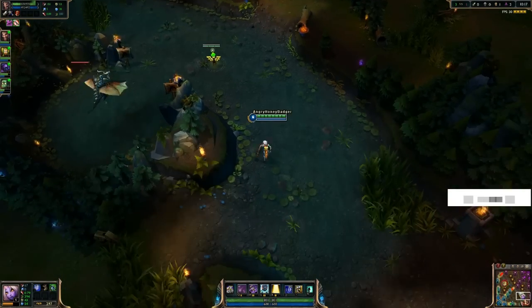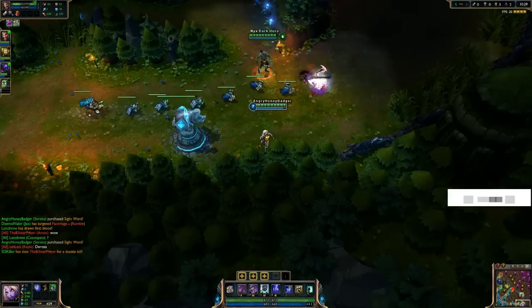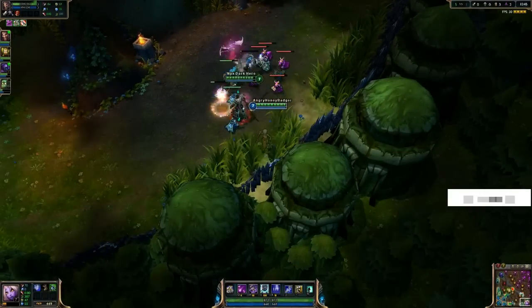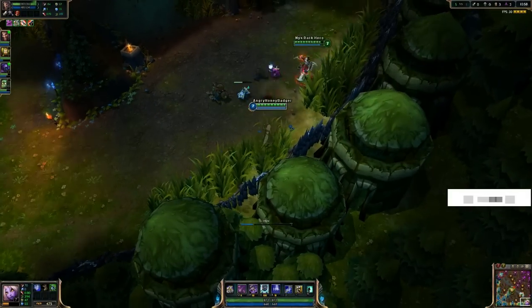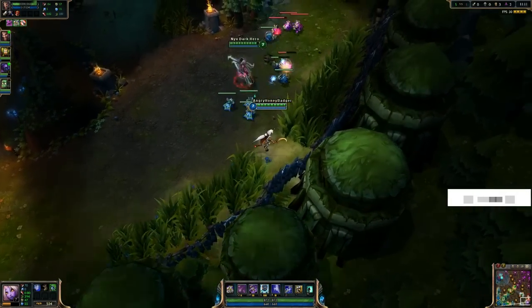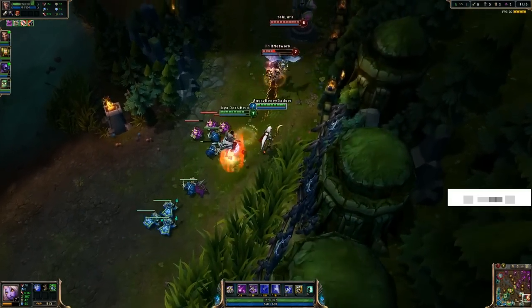Her passive is Consecration — basically surrounding allies around you get a bonus 16 magic resist. Kind of a different passive, but everybody around you on your team gets some magic resist, which is nice. Your Q ability is Star Call — kind of her damage ability. Stars fall from overhead, it's going to do some magic damage, and when repeatedly used it's going to decrease the target's magic resist.